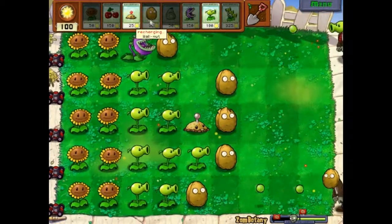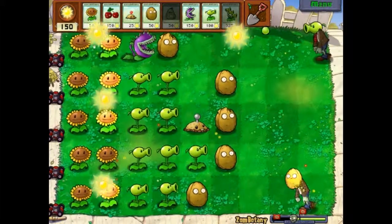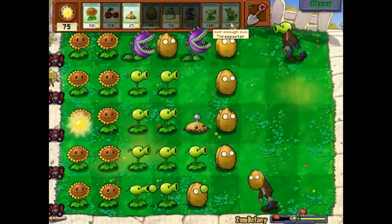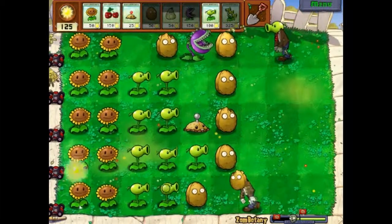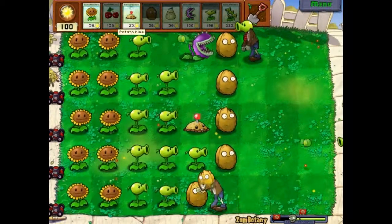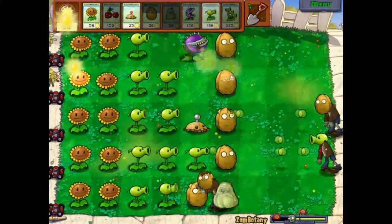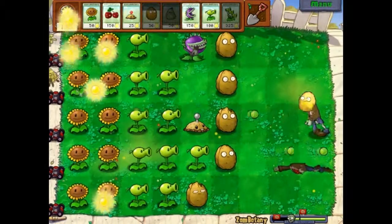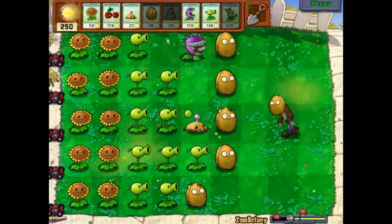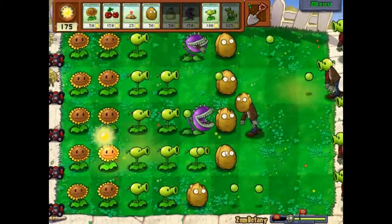Now I've got all my rows protected with walnuts. That should give me enough time to plant more sunflowers and get some more defenses up. The only thing I've got here is this chomper, and you can only do so much. I'm going to squash that guy, plant another sunflower, plant another walnut over here, plant another chomper there, then dig that one up so I can put in a peashooter. The squash can also go left — even if your target zombie is a little beyond where you plant it, he can jump back and take care of him.